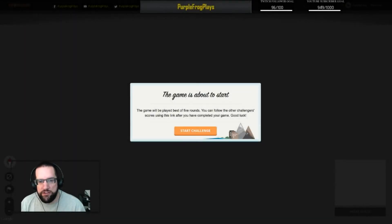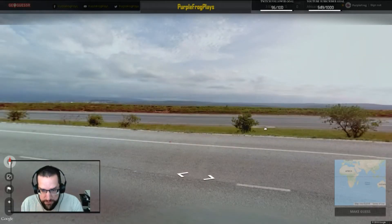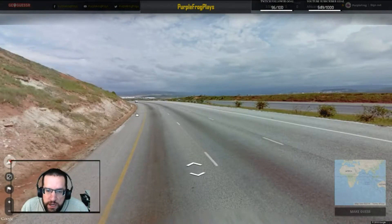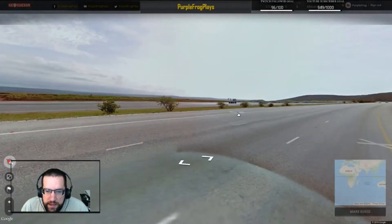Greetings, AllFrog here. Let's play GeoGuessr Saturday. It's time for the African Excursions — this is number 73, let's get into it. The African restriction is still here: if we have two broken locations in one challenge, we'll be done playing the African Excursions, but that seems not to be the case for now.